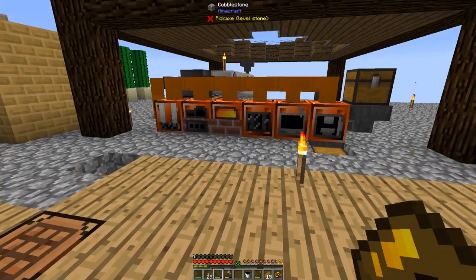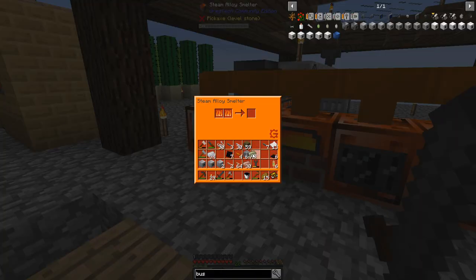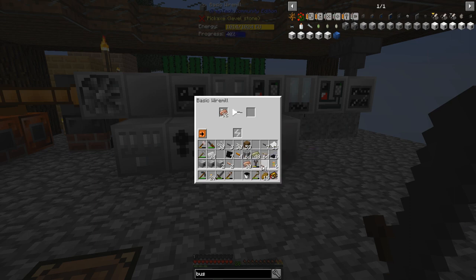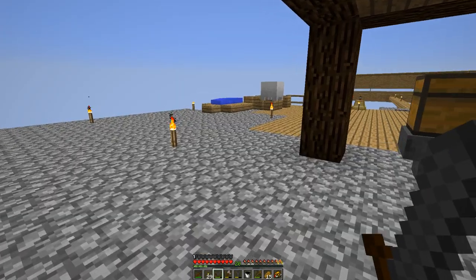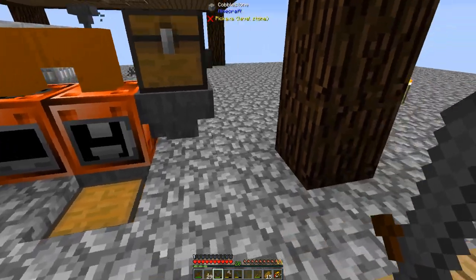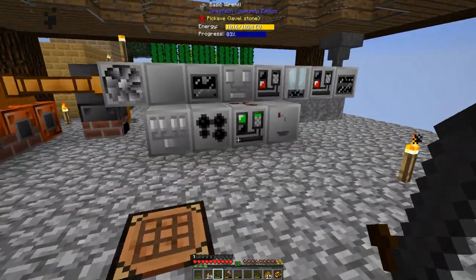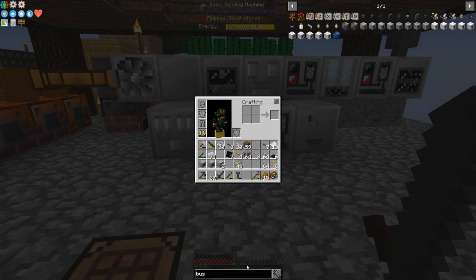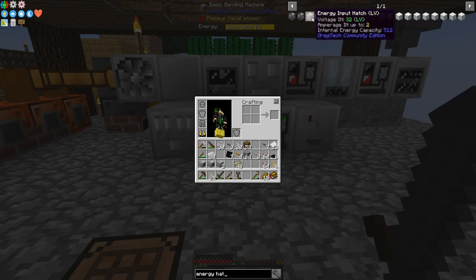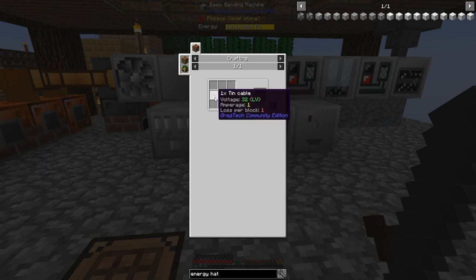I need 2 energy hatches now. Here's my invar. The energy hatch - that's what we want, LV - and all it is is the LV machine hole with 1 tin cable next to it. So two energy hatches - got that.